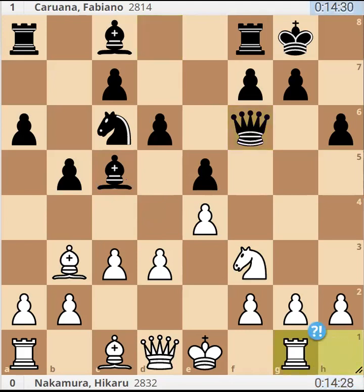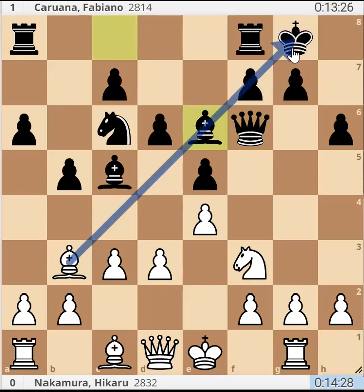Nakamura played Rook G1 — a very direct move. The system is showing it is dubious, but on the board it is quite difficult to meet. A very direct plan: the simple idea is playing G4 and G5, breaking open the black kingside and simply playing for mate. Karuana plays Bishop E6 — a very important defensive move. Black exchanges one of the powerful pieces that white has, and this will have an effect of reducing the potential power of the white future attack.